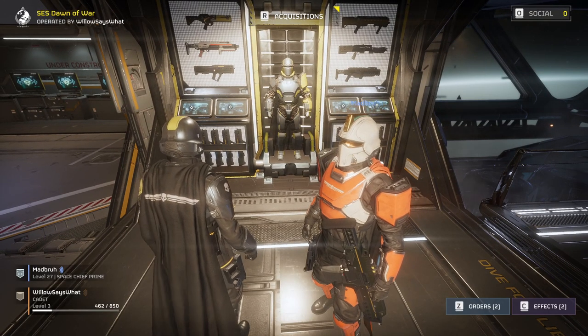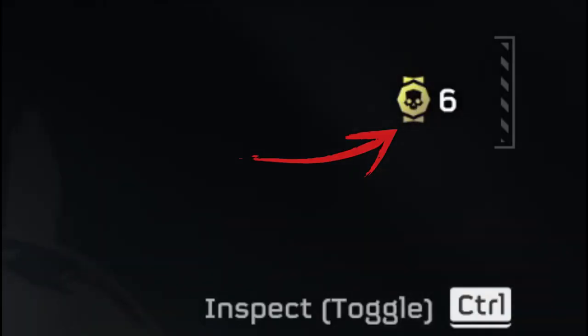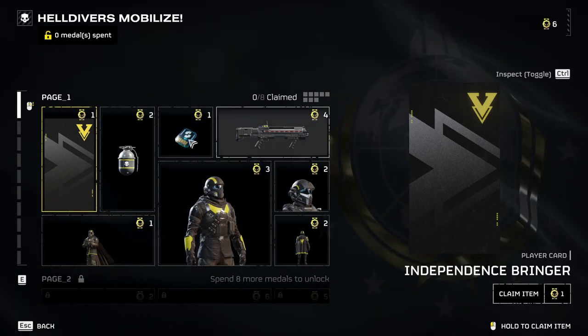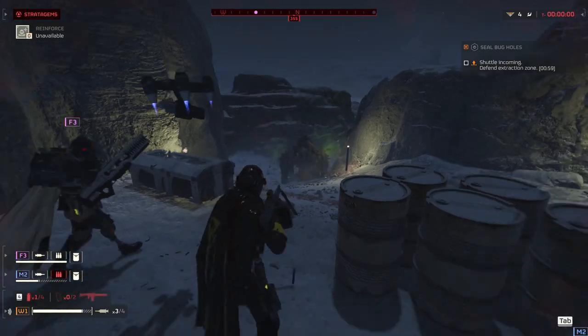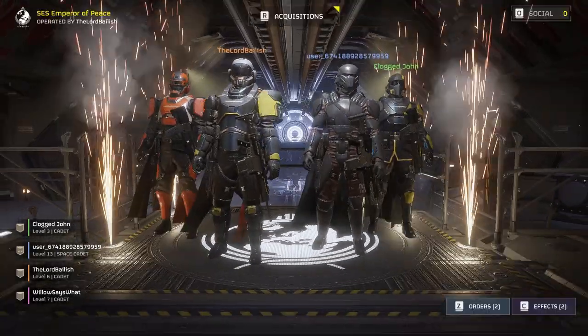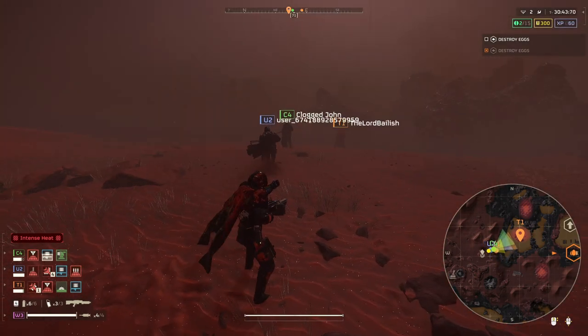You can buy more guns and armour by pressing R when you're on your boat. Don't hoard your coinage — you'll make plenty of it as you complete missions. The main goal is to acquire more types of armour and weapons so you can find your playstyle. Finally, and quite possibly the most important of all, is The Boys. This game is not meant to be played solo, so don't.